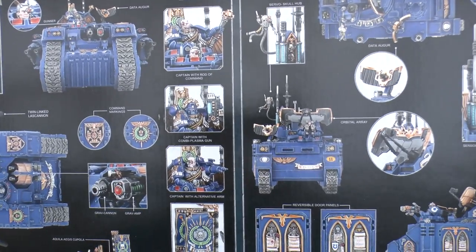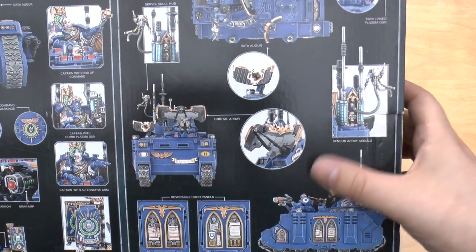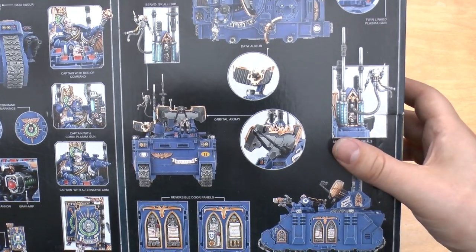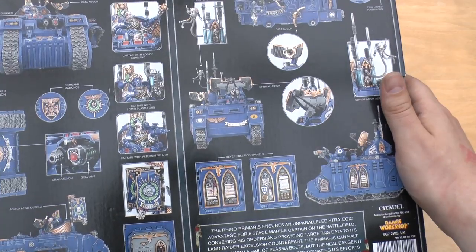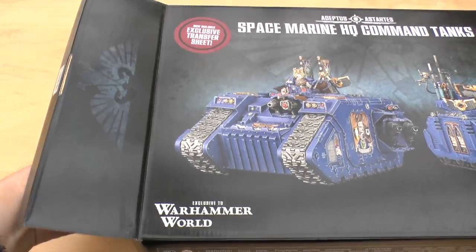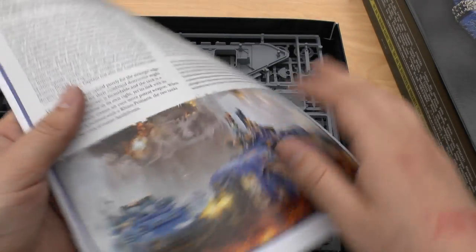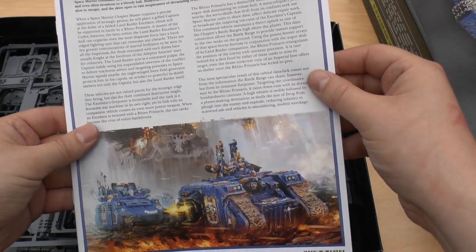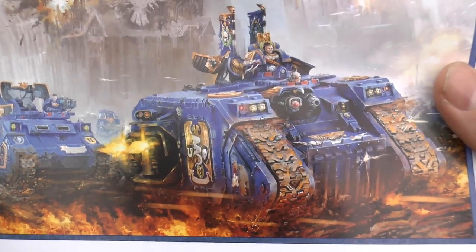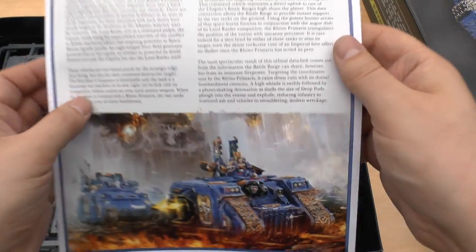So this is the back of the box — you can see the guy with the helmet, the Rhino, and there are rules included too. The rules are pretty damn awesome for these vehicles. Inside you get this really nice colour guide — that looks pretty decent, looks like it's painted. Really nice. It gives you a little bit about the command tanks.